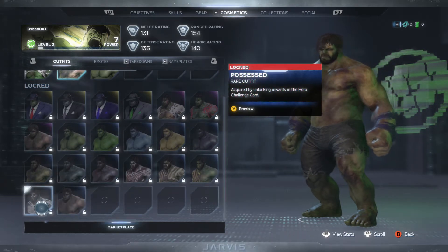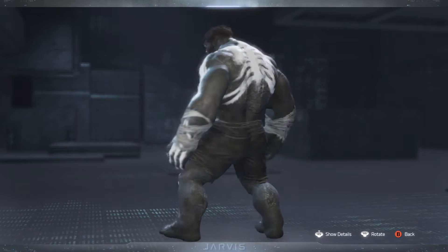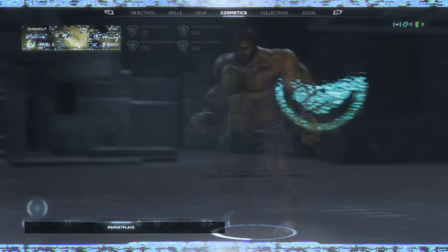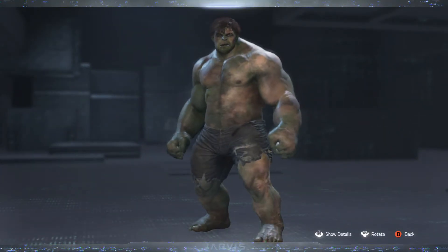We have two more skins — we have the Possessed one, oh that's really cool too, nice. And then the final skin that is going to be available for the Hulk at launch is the Unbroken rare outfit skin.